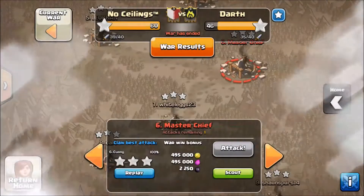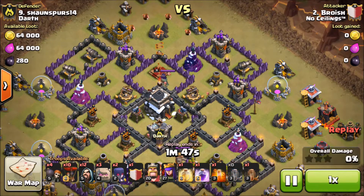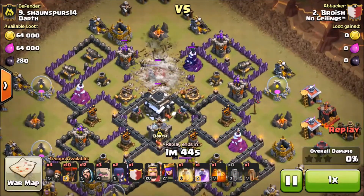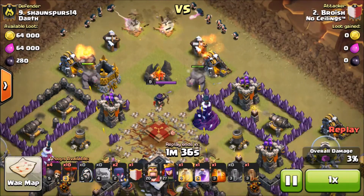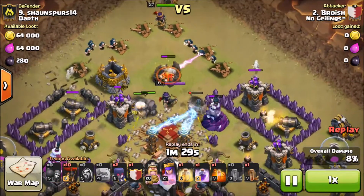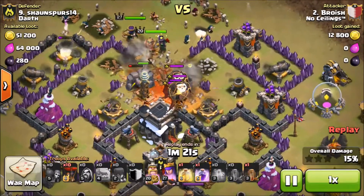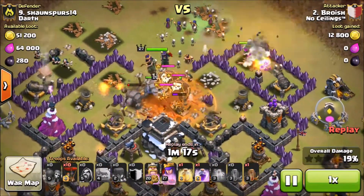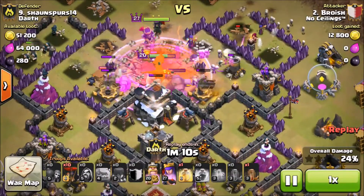Next we're going to Broish — haven't shown him yet — looking at his attack on number nine. This is a bit of a different attack but pretty neat. This guy's got some seriously beefy heroes so on these lower-level town hall nines he just walks through them. He starts with a nice four quakes that completely opens up that side of the base — already half the base is exposed. He drops three golems in with a big swarm of wizards behind, a few wall breakers on each side compartment, queen in the middle, and king — everything moving in to take out the whole top section. The clan castle comes out, he drops a poison, and he's also got four witches behind to bring the skeletons up and distract. The dragon went down.